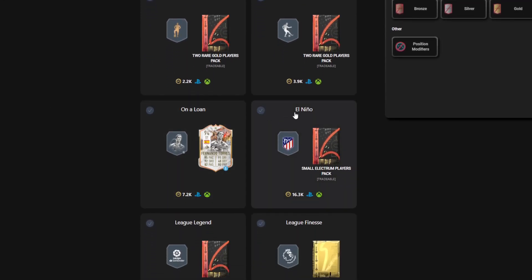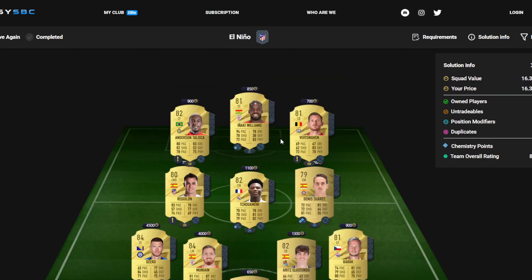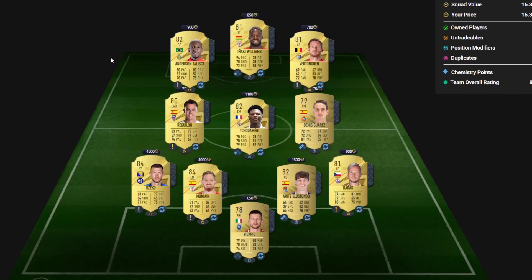Now El Nino for a small Electrum players pack — this is only 16k to complete. Relatively cheap so far — 82-rated squad, 16k. Each player's price is just above their individual card.